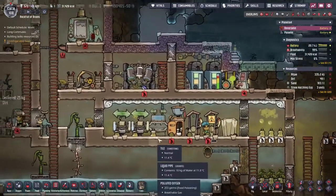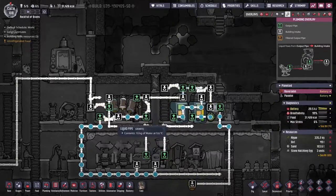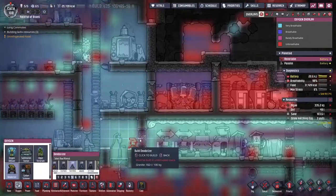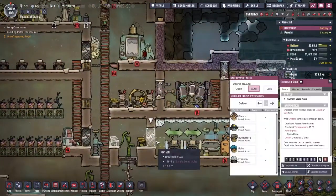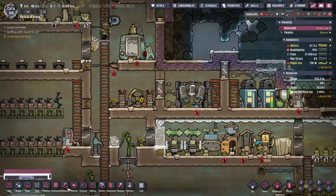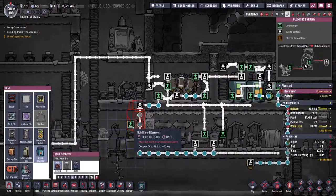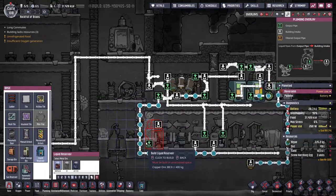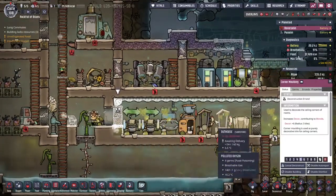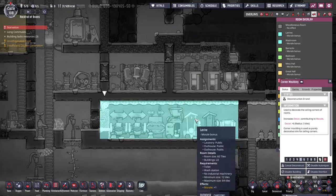We've got ourselves a food supply and we've started upgrading our toilets, but looking at the toilets there's not much water in the pipe. We want to make sure there is enough to feed a full renovation. So I'm going to renovate this area to include something that will enable us to store a little more water. Coming into the base tab at the bottom, there is a liquid reservoir - I'm going to insert that into this loop here, on the outside of the toilet so it's not affecting the room bonuses.